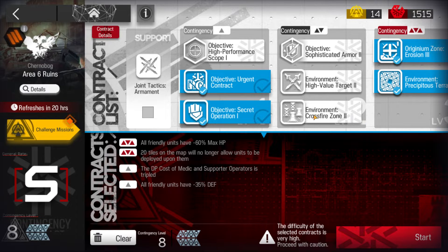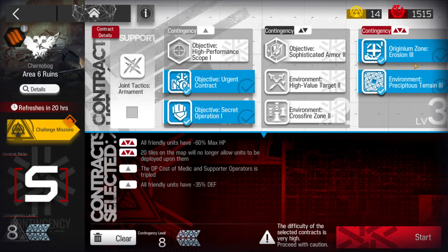CC5, Operation Spectrum, Day 10, Area 6 Units. This one is mixed variety for both Risk 8 and the challenge for today. Originam Zone, Erosion 3.